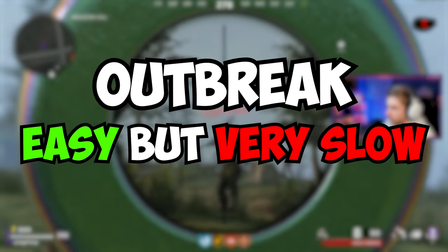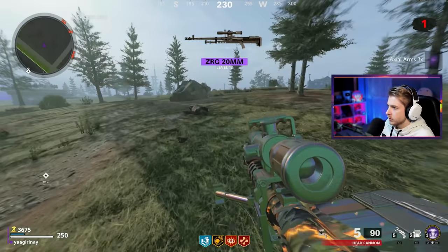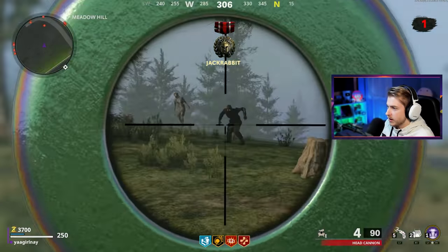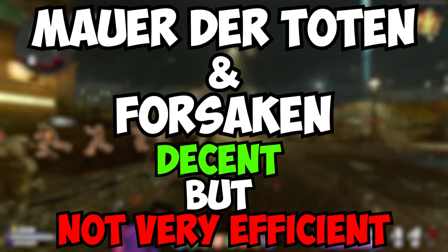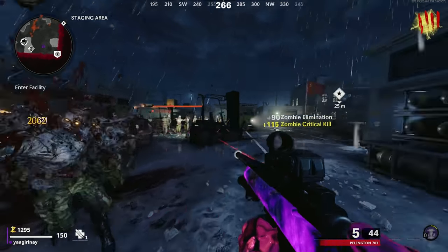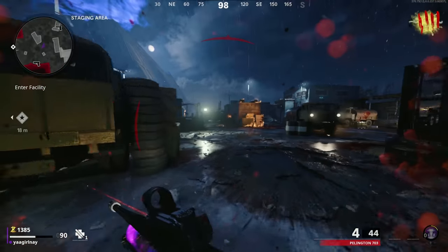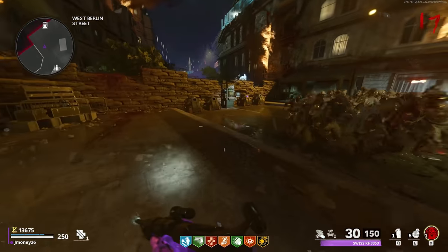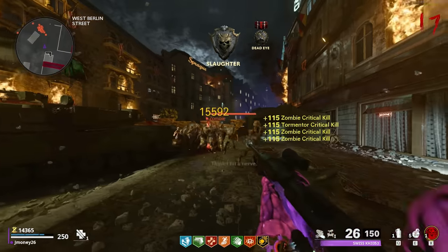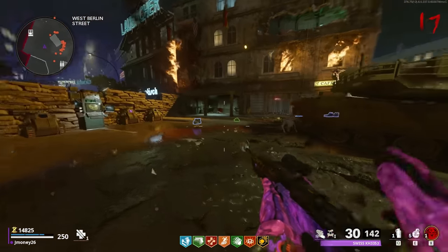For those of you that are newer to zombies or camo grinding, Outbreak can be a great introduction, especially with snipers — you have a wide open space to make shots and can take out zombies carefree from a distance. This method is one of the slowest, but if you're new to the Dark Aether grind, it's a great stepping stone. As for Forsaken and Mauer der Toten, these maps are decent for grinding but I believe the previous maps are much better. Forsaken has a metric ton of elites that make it unnecessarily difficult, and Mauer doesn't suit the sniper very well, though doing laps around the tank near Pack-a-Punch is a good way to train there.